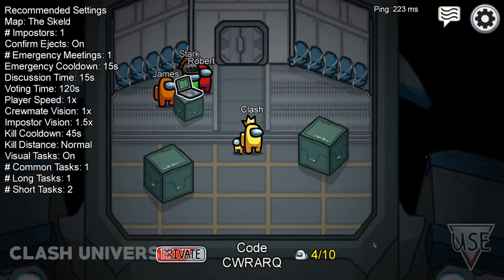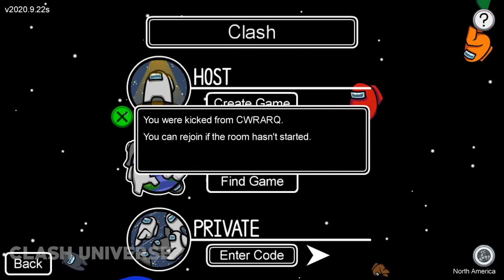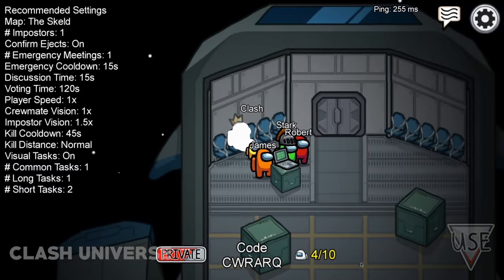While playing, if you get disconnected from a server, you can join the same server without entering the code — just click on this arrow. As you can see, we join the same lobby again.